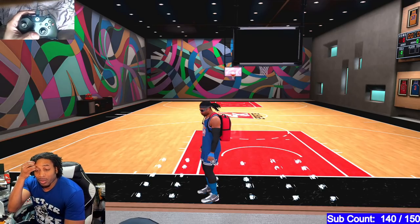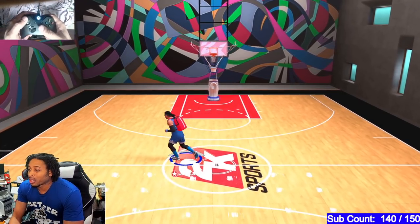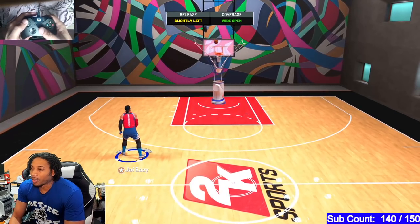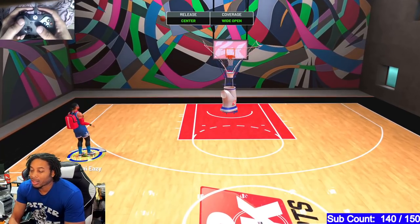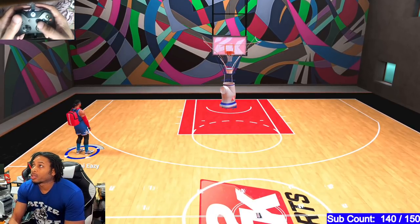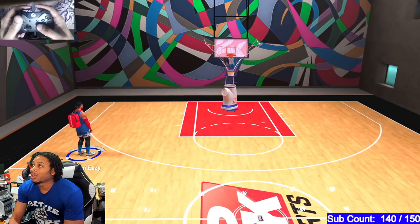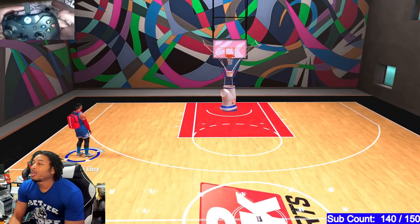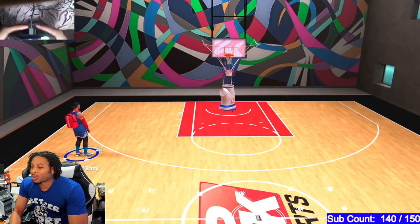A lot of people have been asking me, 'Jay, did something change? I played the game, I did this, I did that.' If you watched my jump shot video yesterday, you know. If you didn't, you may not know. So this is what happened: 2K decided to change the location of the green. The green location used to be straight down — you used to pull it straight down. Now you have to pull it straight down and a little bit to the right. That's what's going to give you a green.